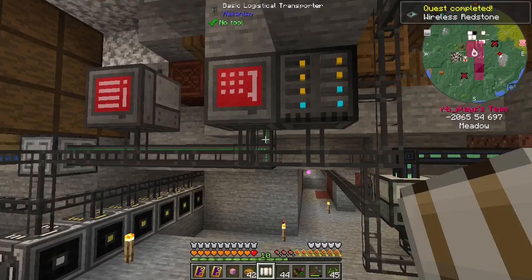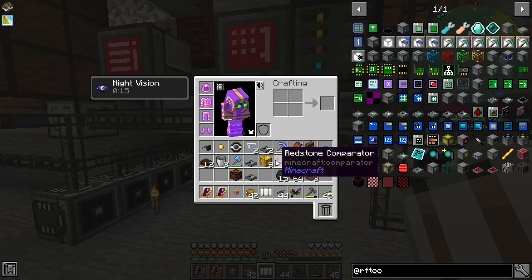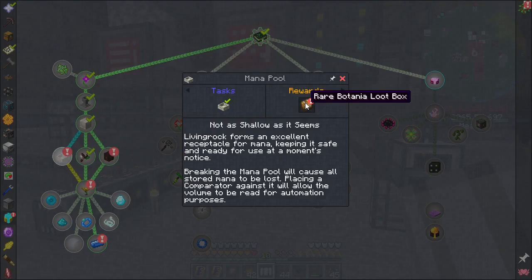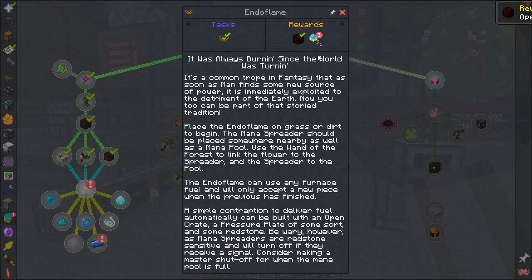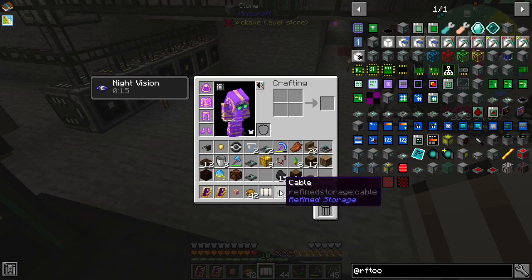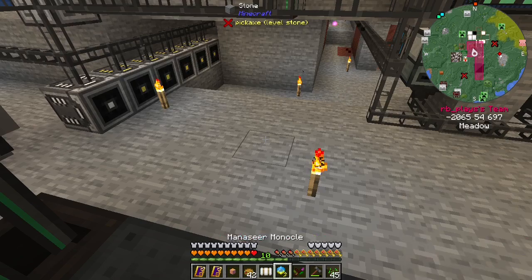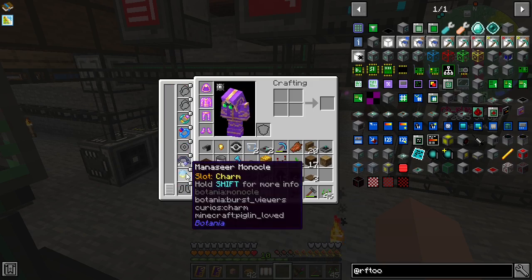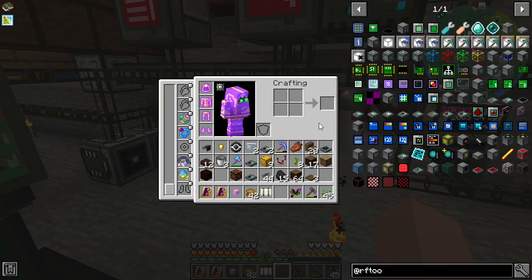We might as well do some questing! We got some new trinkets. RF Tools — 22%, I'll take it! We got a comparator — nice. I also saw some Botania quests in there that were done. We did this in the live stream and never checked our rewards. We got the mana seer monocle — nice — and mana steel too. We got some pasture seeds, and the mana seer monocle goes into that head slot. We got all kinds of goodies — I don't quite know what else we got, but that's fine.